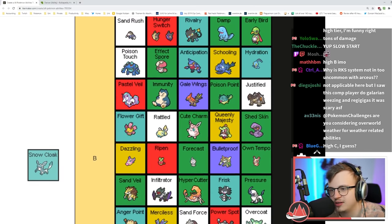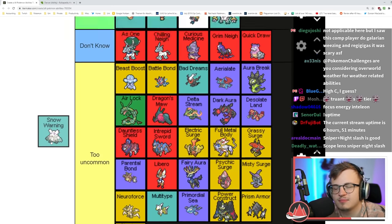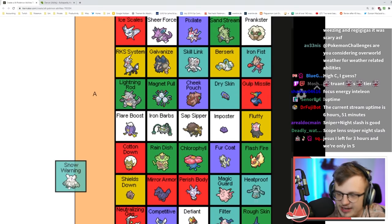Snow Cloak is Sand Veil but in hail — that's worse. I'll put it where I put Sand Veil, low B. Snow Warning is not bad — it's definitely much worse than Sand Stream though. Finding a team that works with hail is so hard; a Ninetales of snow can't miss Blizzards and does extra damage due to hail.